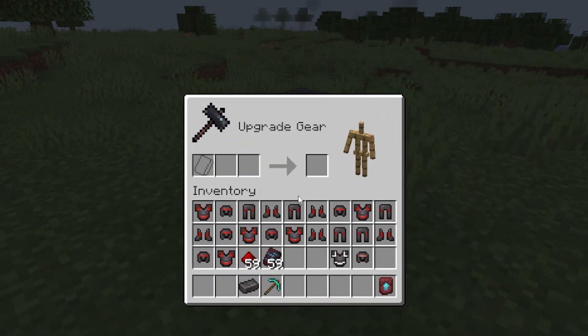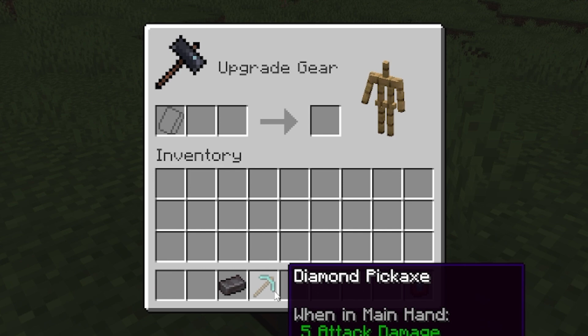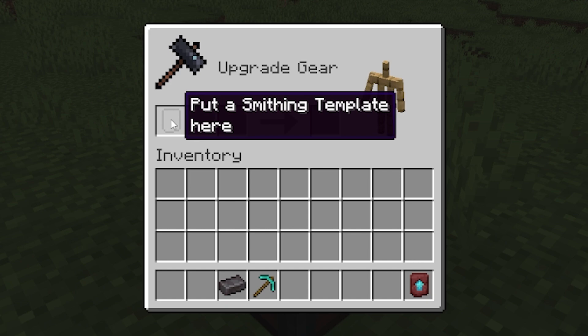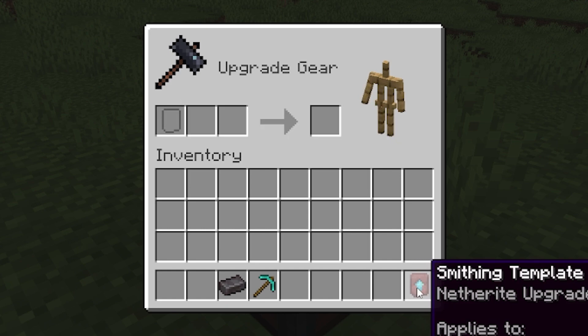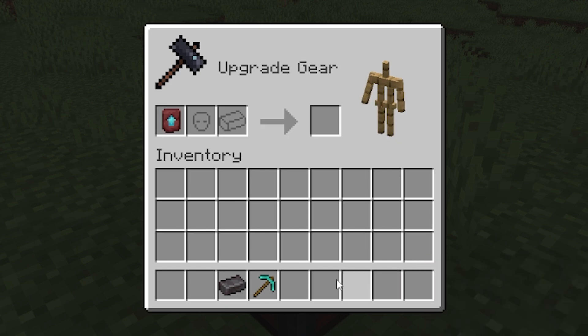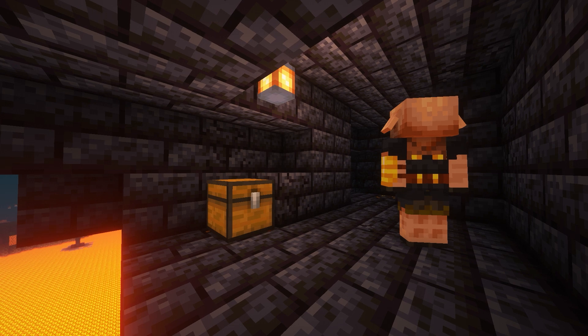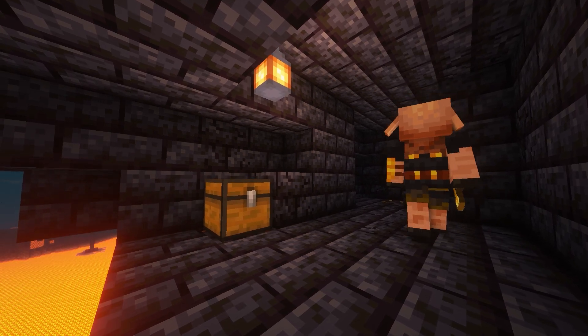When you go in a smithing table now and open it up, you'll notice it looks a lot different. When you try putting something in to upgrade it to netherite, it doesn't work — because there's a first slot now for smithing templates. To upgrade, you'll need a netherite upgrade smithing template, then the pickaxe, then the netherite ingot. This is the same for all tools and all armor, and you can find these upgrades inside the bastions. So it's way harder to get netherite stuff now.